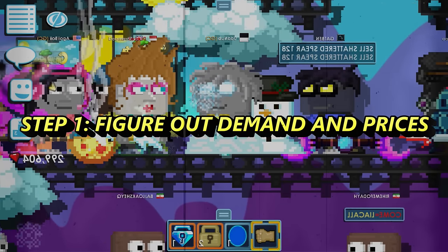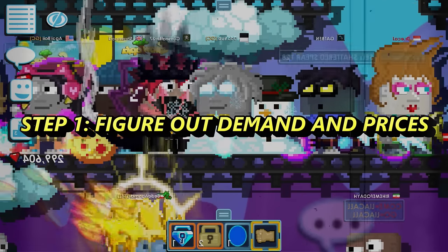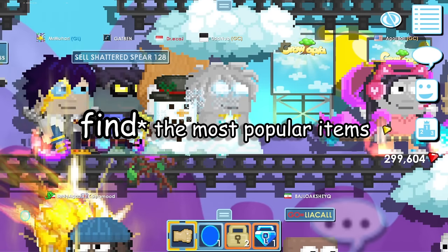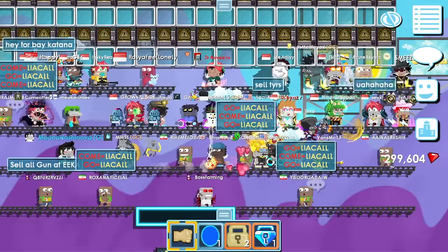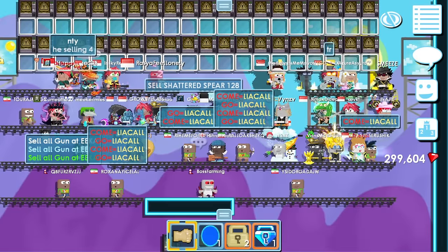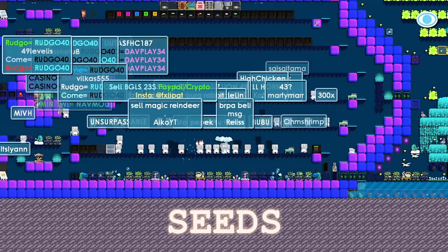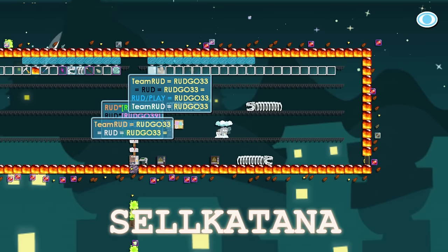Step number one is figuring out items that are in high demand and also figuring out their prices. To do that we need to visit the most popular items of that category. I will be trading hand items and this world is BuyHandABT, which is one of the most popular worlds for trading hand items, but I will also visit worlds like SeedsByGHC and worlds specific to that item.